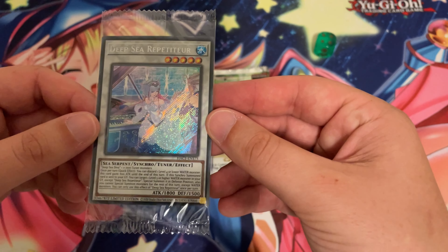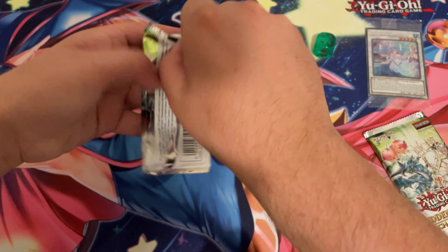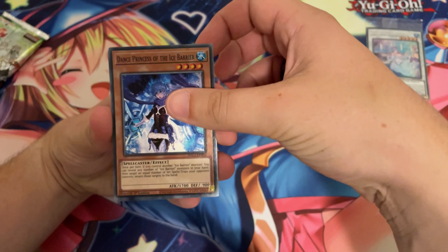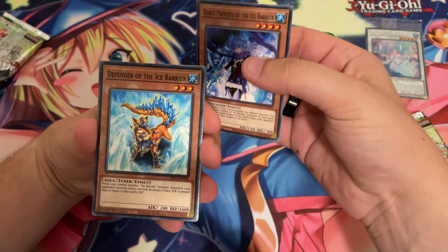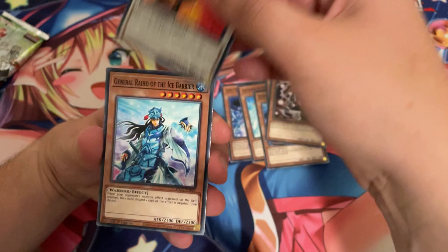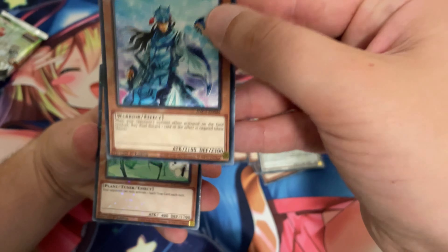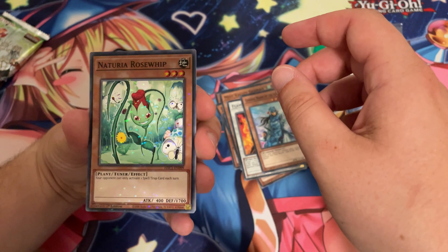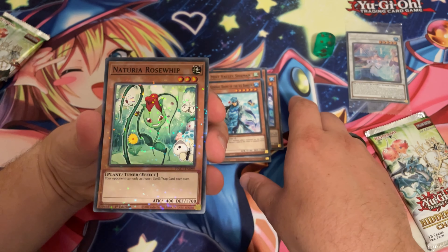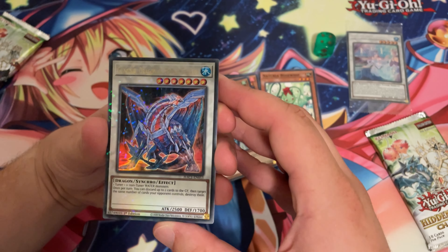So we've got Deep Sea Rapperture. I'm not exactly sure what's worth anything out of it — I'll have to go ahead and have a look. Dance Princess of the Ice Barrier, Defender of the Ice Barrier, Krivo, Neo Flamvell Garuda, Mist Valley Shaman, Flamvell. This is a Common. As you can see, this has the Dual Terminal printing over it. I think the Commons in the set are all available in this format, and that would be a Dual Terminal Ultra Rare — Parallel Rare, I think they call it.